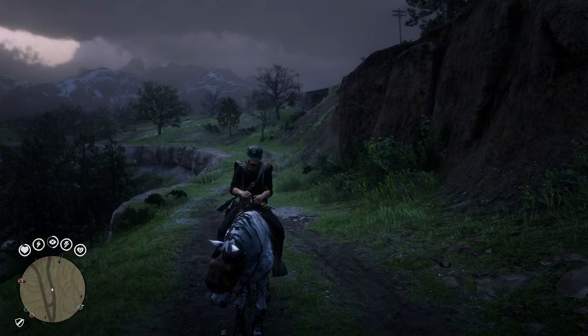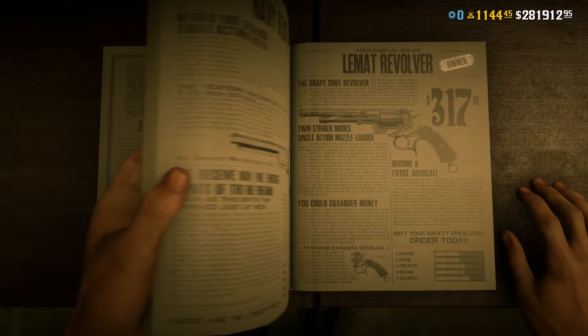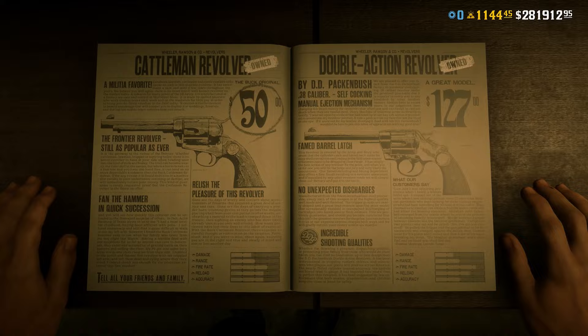Tip 34: If your beloved hat ever falls off, you can just put it back on via the weapons wheel. Tip 35: Don't go out buying every single weapon you can get your hands on. You're only going to end up using around 3 or 4 weapons tops, and you really only need one of each weapon type.